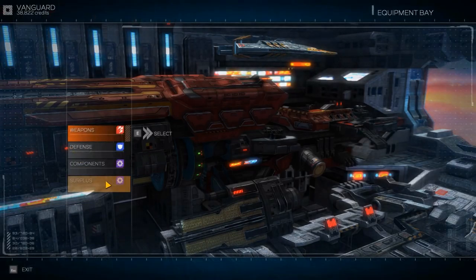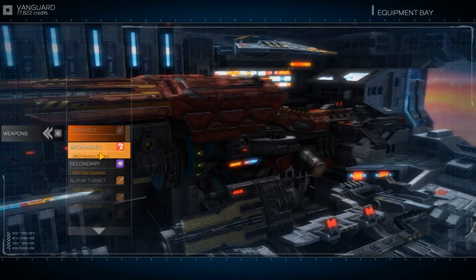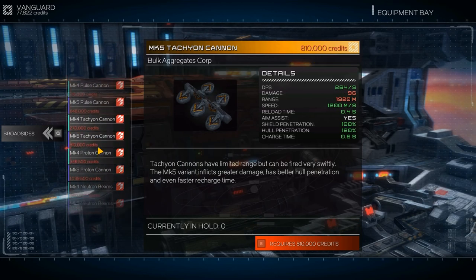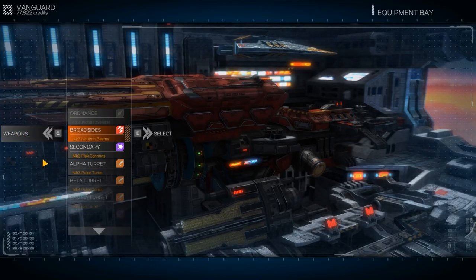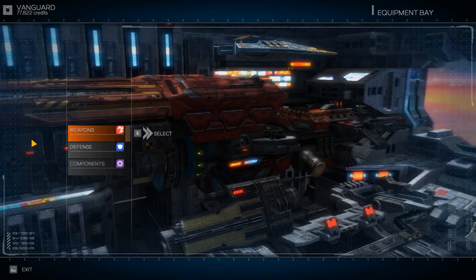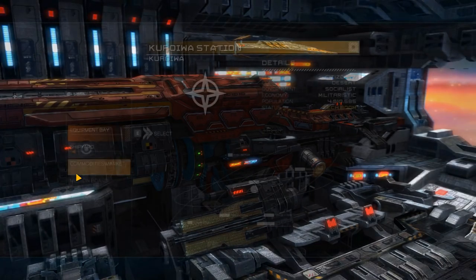I wanted to go check in the surplus here. I have the mining laser that we're going to sell. We can go to weapons. I wanted to get rid of these beams and see if I could get a different laser, but I can't because I don't have enough money. Could I liquidate my other stuff? Kind of wanted to get some other things too.